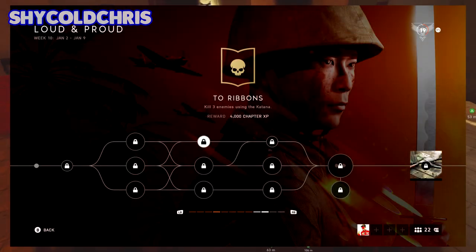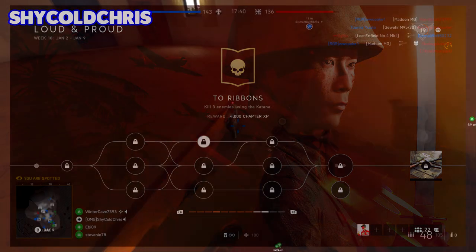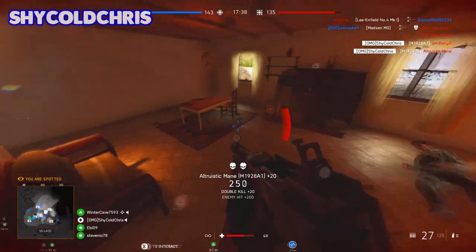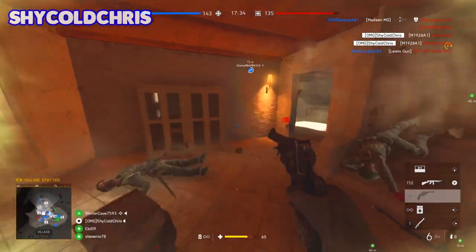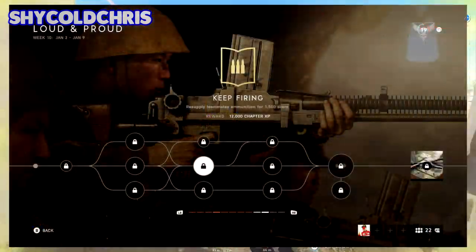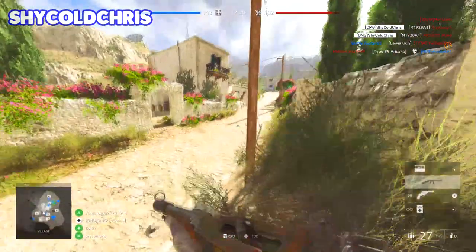Now onto the second round of assignments. The top requires you to kill three enemies with the katana, which is easy. Obviously this implies you have to play on the Pacific maps and get the katana through a battle pickup on one of those maps. The middle assignment requires you to resupply ammunition for 1500 score.